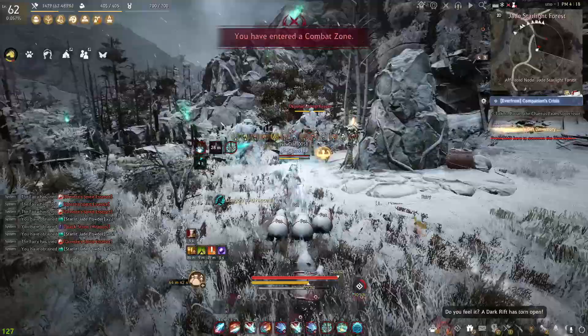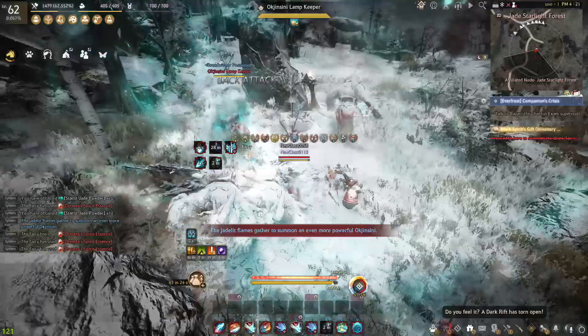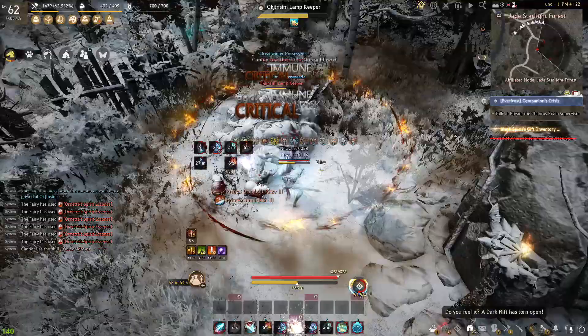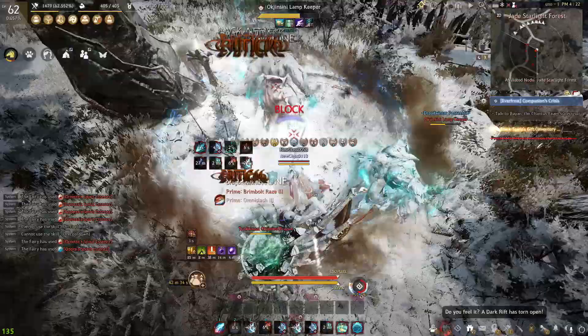There are also a couple of special mechanics you're going to want to look out for. Basically there's going to be a message that pops up in blue text every once in a while telling you that more powerful Okjinjani are going to be spawning. They spawn in three different types: you're going to get three spawns of the smaller groups of mobs, and after you kill those three you get three spawns of some medium-size mobs, and then once you kill three of those you're going to get three spawns of the big mobs.